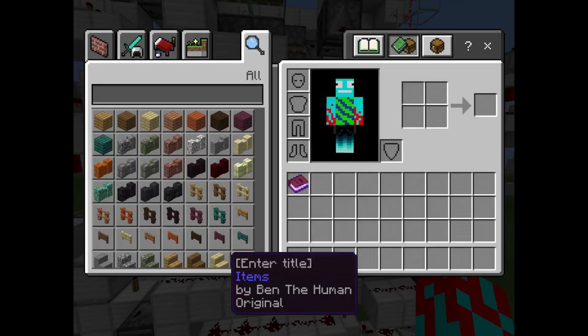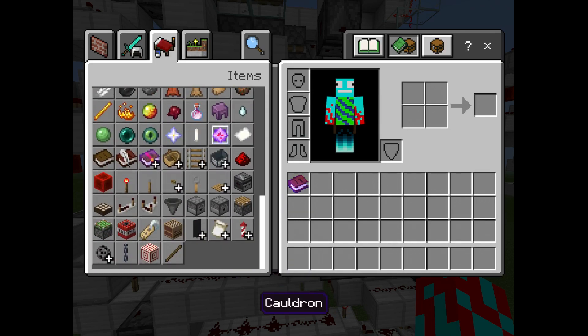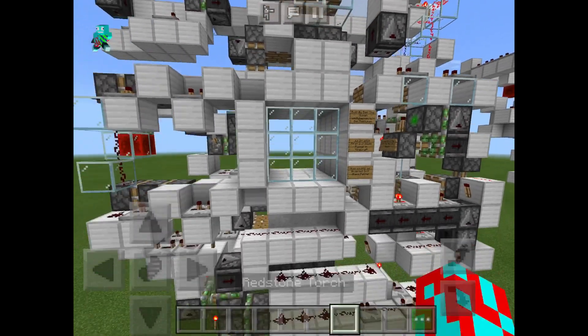If I break this redstone torch, you get the closing, and if I replace that redstone torch, you can see that we get the opening, which is kind of nice.